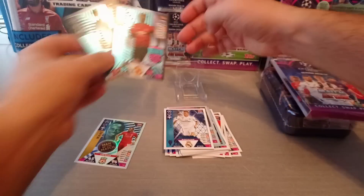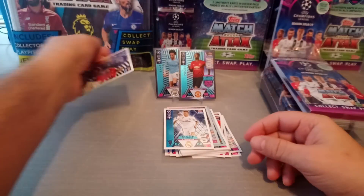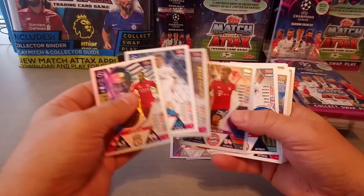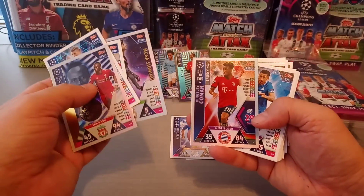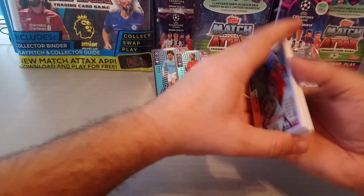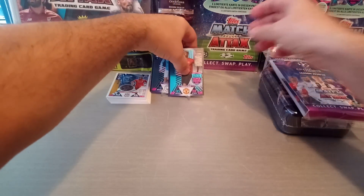So from the multi-pack we got the Manchester Derby card, shall we call it, and a Mané man of the match. We got a couple of Real Madrid winners, a mega signing, and a Speed King. Not bad at all. We'll leave these two here so we know they're from the multi-pack.